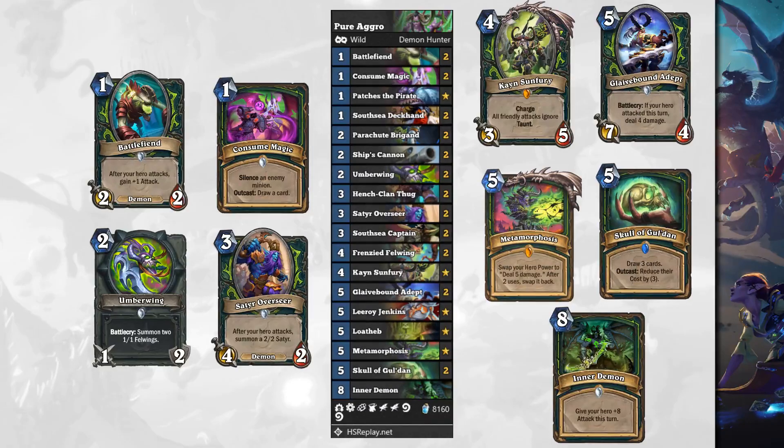We're running Umberwing, a 2 mana 1/2 weapon. Battlecry: summon two 1/1 Felwings. Because this deck is a lot more aggressive and you want much more board presence, you've got Satyr Overseer, a 3 mana 4/2 Demon — after your hero attacks, summon a 2/2 Satyr. We have Kayan Sunfury, a 4 mana 3/5 with Charge. Blizzard doesn't print charge cards much anymore, but this is a special one — all friendly attacks ignore taunt. So you might have some crazy board because this is also a pirate deck, and on turn 4 you may just have lethal.